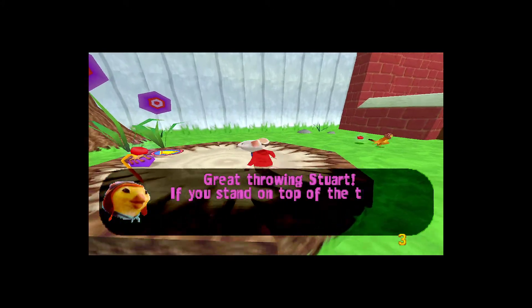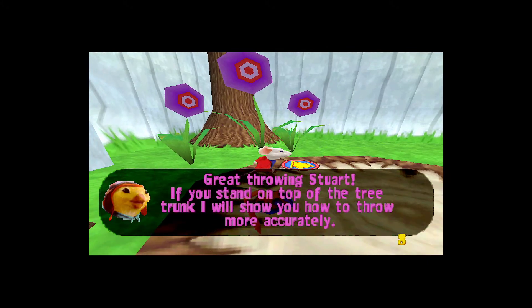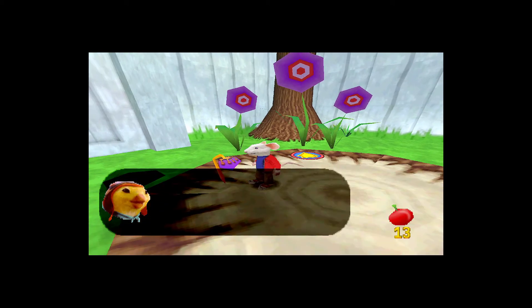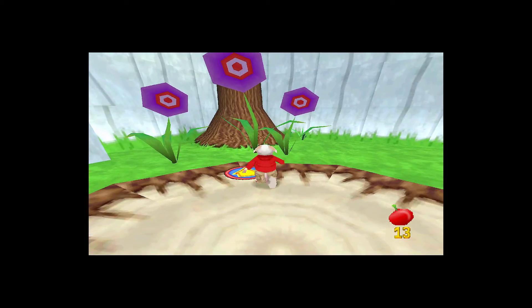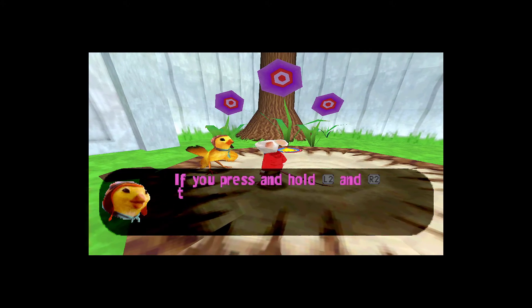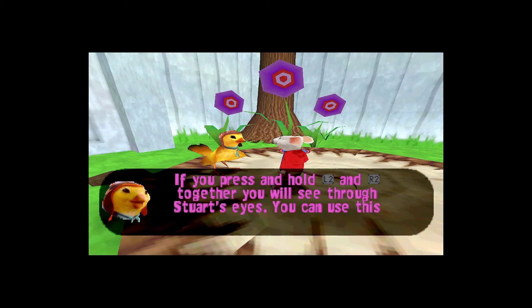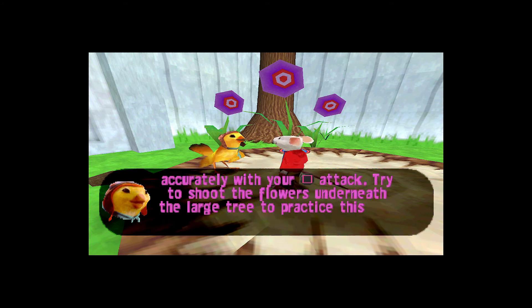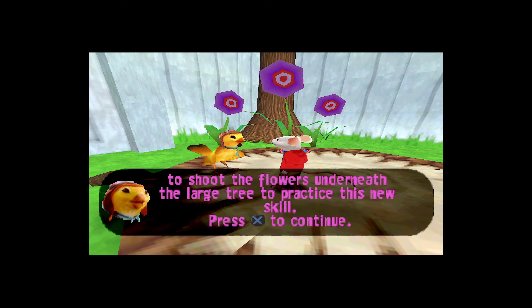Great throwing, Stuart. If you stand on top of the tree trunk, I'll show you how to throw more accurately. If you press and hold camera left and camera right together, you will see through Stuart's eyes. You can use this view to look around and aim more accurately with your throw attack. Try to shoot the flowers underneath the large tree to practice this new skill.